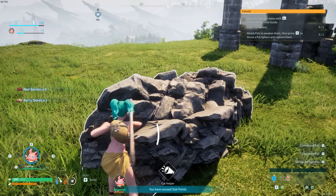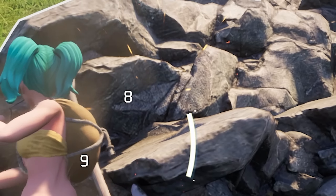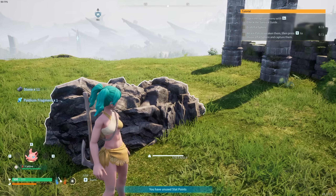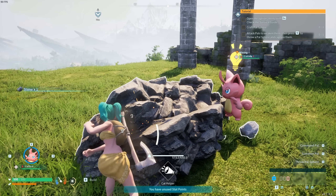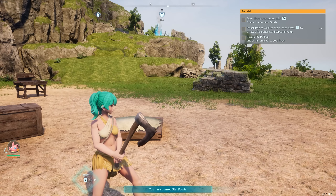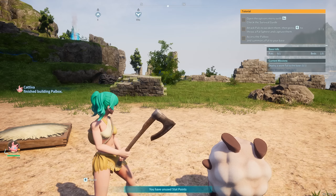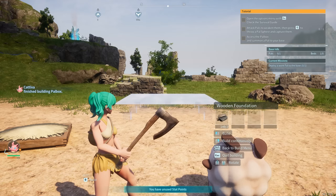You'll need a minimum of three pals to work the base efficiently — add them and they'll work completely indefinitely. The pal sphere needs to be unlocked to do that. If you want your pal to help you out, put him in the ball and throw him at the job you want him to do, and all of a sudden he's helping out.